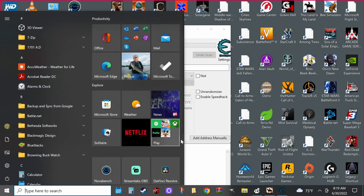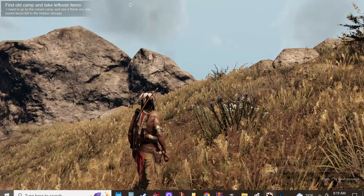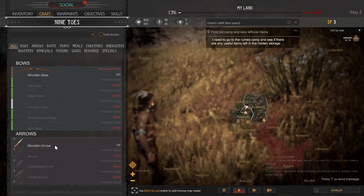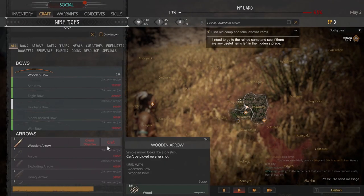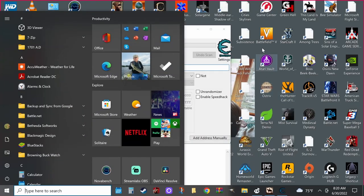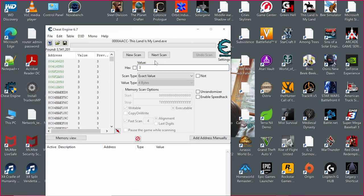Go back to your game. Now let's craft some arrows. Now we have five. Go back to your Cheat Engine, put in five, and do next scan. Okay, that gave us a bunch — there's still quite a few.